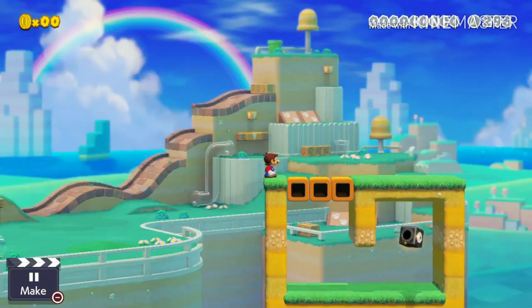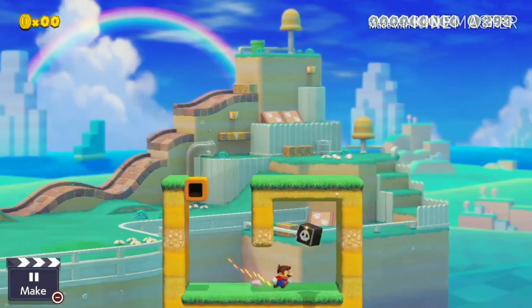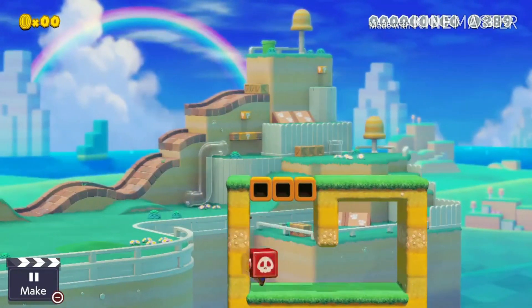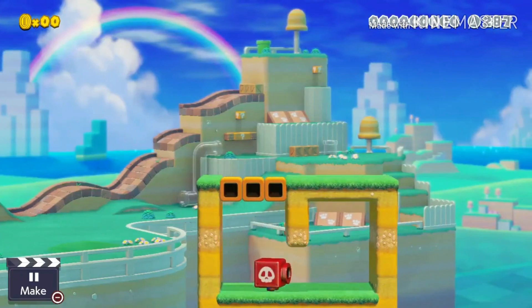This next one involves 3D World donut blocks. Basically, you can go on them and they come down, but when they come back, you cannot jump over them — which could lead to pretty big trolls.